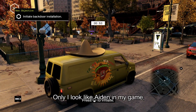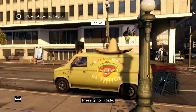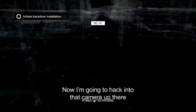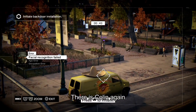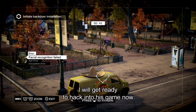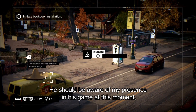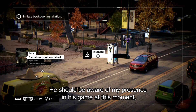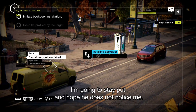Only I look like Aiden in my game, and of course Colin looks like Aiden in his game. Now I'm going to hack into that camera up there and get a better view of the situation. There's Colin again. I'm going to get ready to hack into his game now. He should be aware of my presence in his game at this moment, so he's going to start looking for me. I'm going to stay put and hope he doesn't notice me.